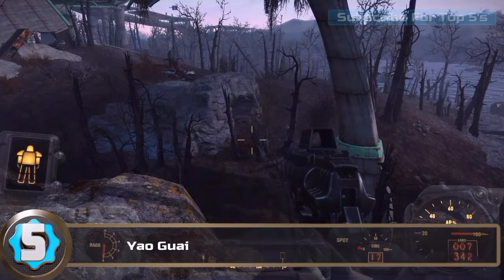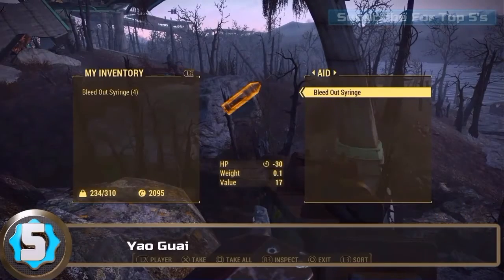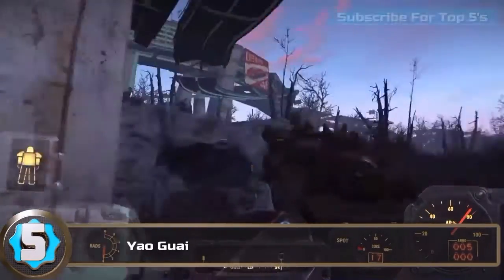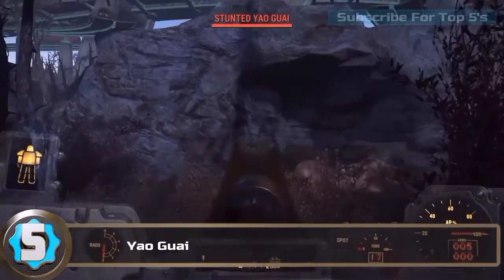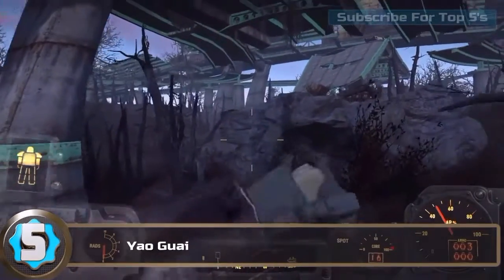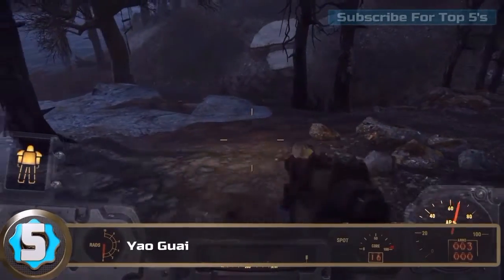What's happening guys, welcome back to the daily gaming channel. This video is going to be about the most creepy monsters you can find in Fallout 4. This video is not going to include any legendary monsters or any hidden Easter eggs — it's just going to be main monsters you can find in the game. Before we get started, let's lay down some tunes in the background to keep you all entertained.